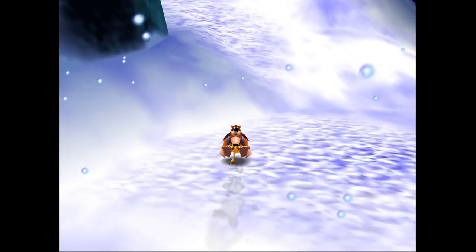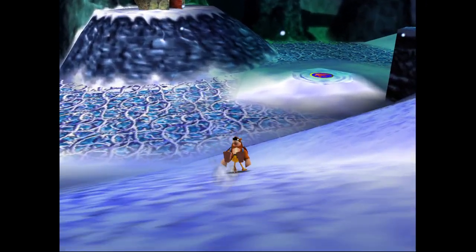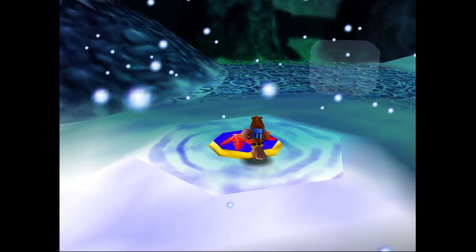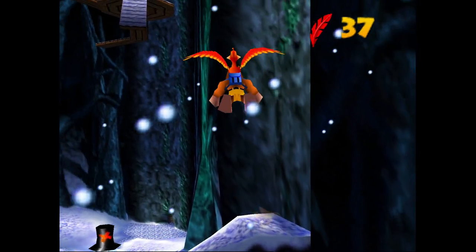We're going to be doing some flying now. We're going to head on over to Mumbo's Hut — he's got a flight pad just out front. So we're going to get up into the air and fly up near Nabnut's place, the little squirrel that you see in the other seasons.